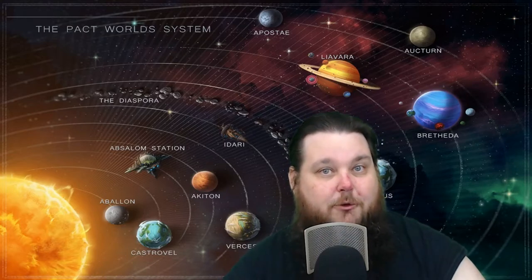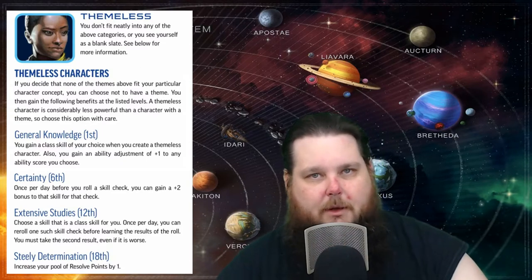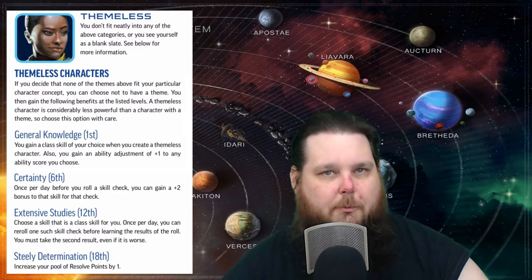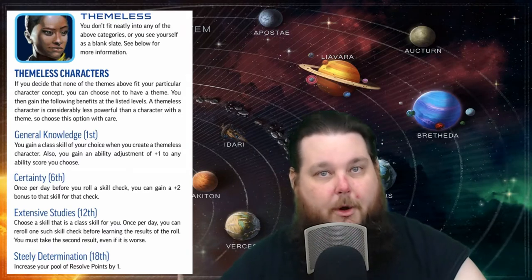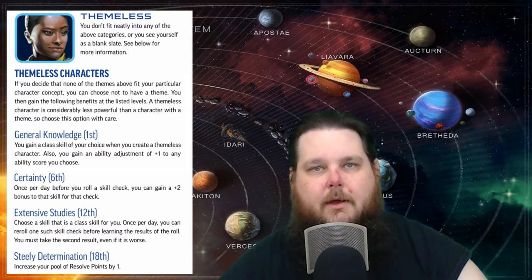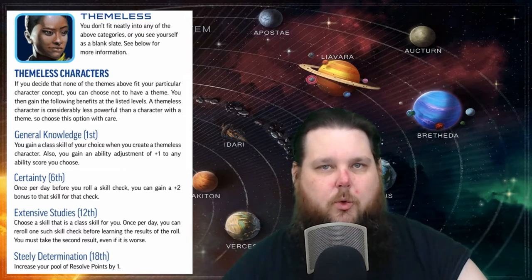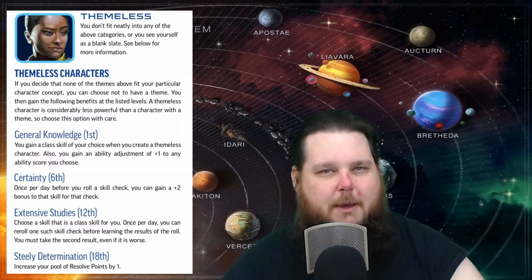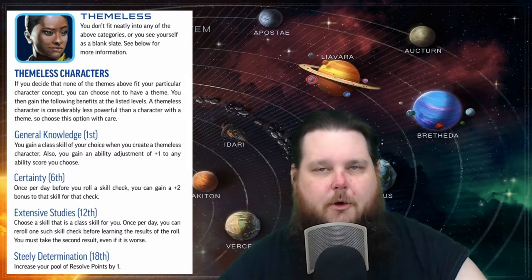Now if you don't want to go with a theme that's in the core rulebook, you can go themeless. I will say this about the themeless theme: it is not as robust as the others. You're still going to get an ability score bonus to one stat, and you're also going to get the extraordinary features at level 1, 6, 12, and 18 — pretty much every six levels — but the features for the themeless theme are not going to be as robust.